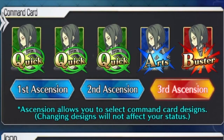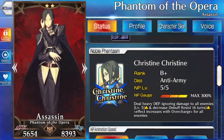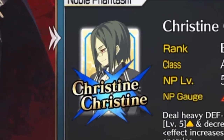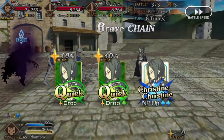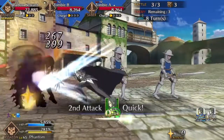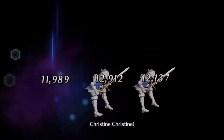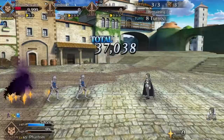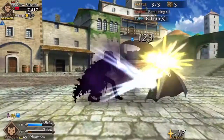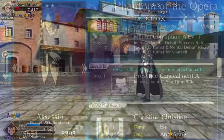The Phantom boasts a triple-quick deck, paired with his Noble Phantasm Christine Christine, which is... Arts? His deck combined with NP allows players to achieve that much-treasured quick-quick Arts chain that we all yearn for. His NP does heavy defense-ignoring damage to all enemies, which is good, because all of his enemies appear to have single-target NP-ignoring defense against the Phantom.